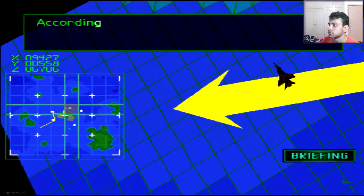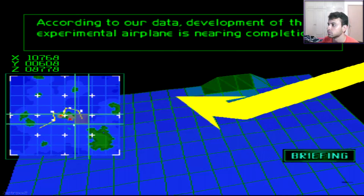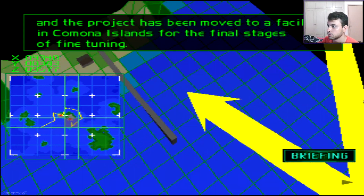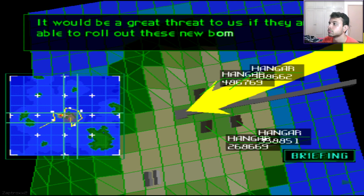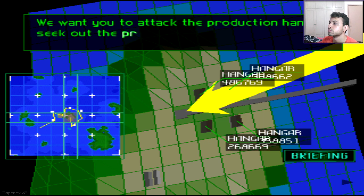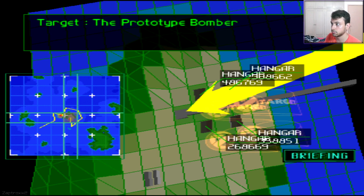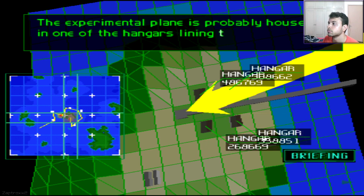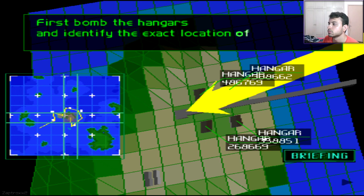According to our data, development of this experimental airplane is nearing completion and the project has been moved to a facility in Kona Islands where the final stages of fine tuning are taking place. It would be a great threat if they roll out these new bombers. We want you to attack the production hangar, seek out the prototype bomber and destroy it. The experimental plane is probably housed in one of the hangars lining the base — first bomb the hangars and identify the exact location of the plane.